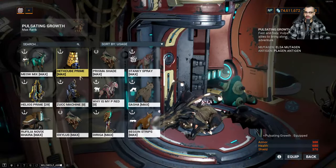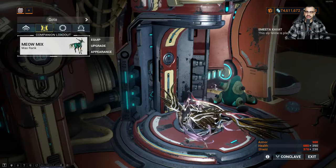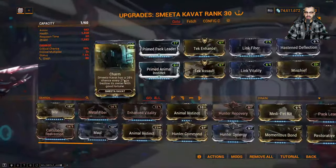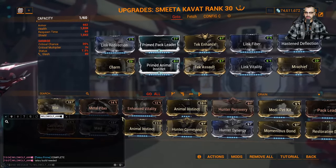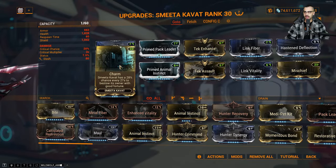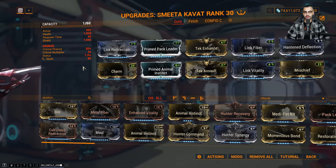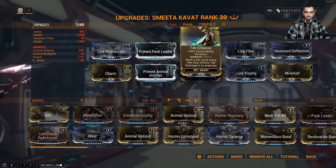A couple different animals come out on top. Obviously the second follow-up choice is always the Smeeta Kavat because you're getting that Charm buff — the double resources. It's rare but it's a long buff so you know when you get it. You're still using Tech Enhance so you're getting that bonus duration.